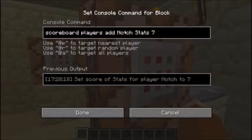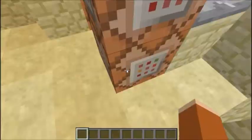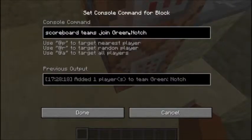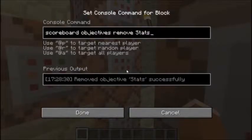It does: scoreboard players add notch stat 7 — that's what made Notch appear. And then scoreboard teams join green, so Notch will be green. And here it just removes all of them.